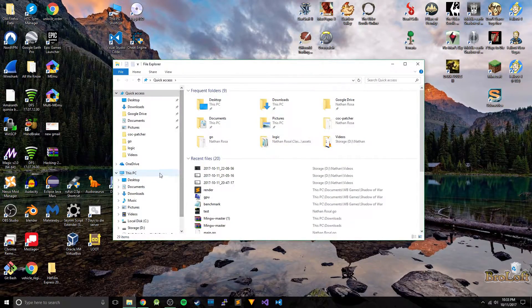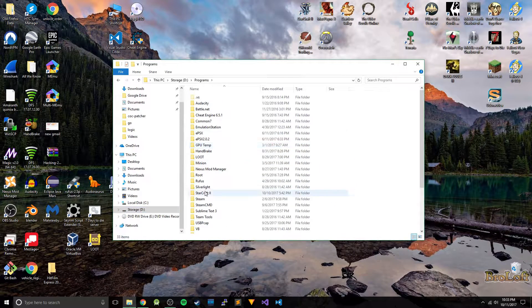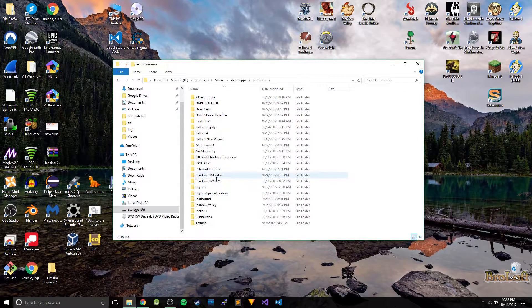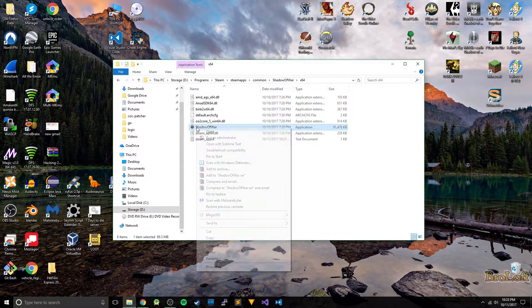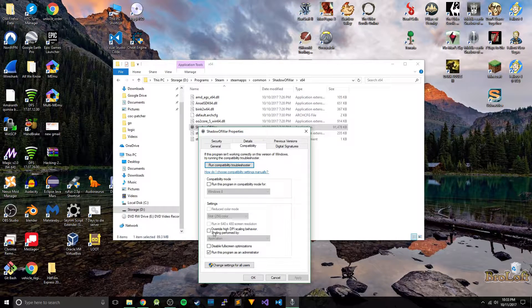So we're going to go to the Shadows of War executable. For me, it's going to be my Steam folder — Steam apps, common, Shadows of War, X64, and Shadow of War right here. So right click, Properties, click the Compatibility tab, then at the bottom you're going to see "run this program as the administrator." Make sure this box is checked, click Apply, and OK.